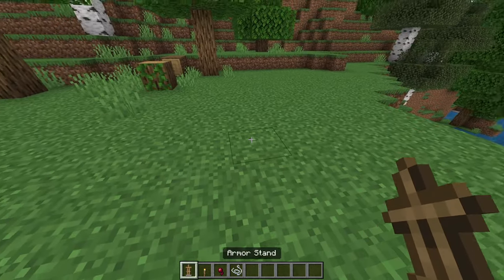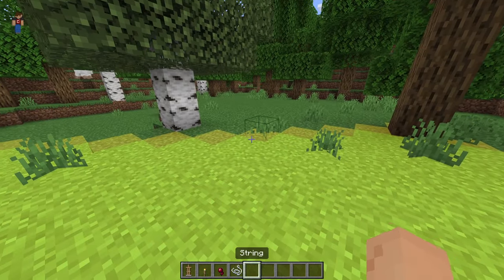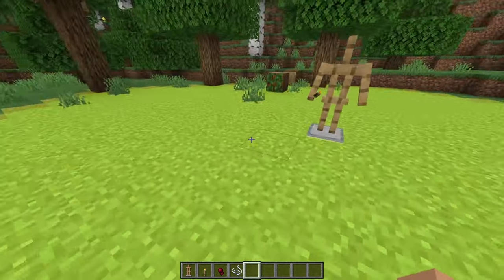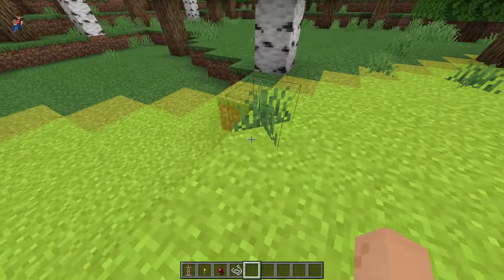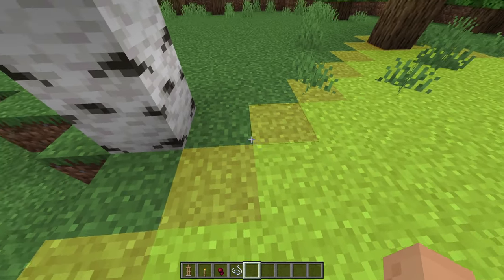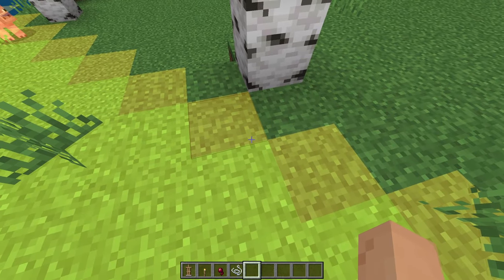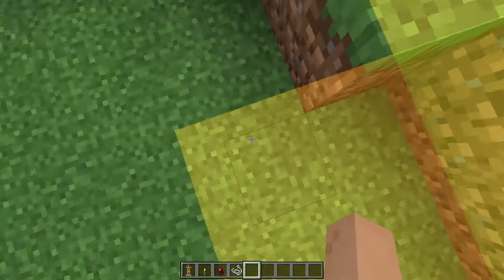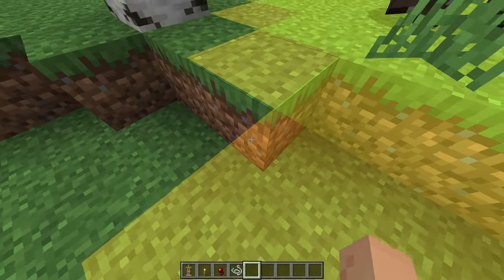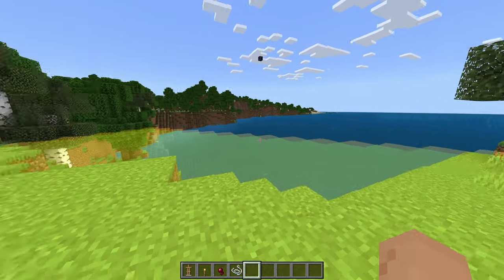Now we're on the final couple of features. Place the armor stand and a torch — this will display the light radius. Anything within the yellow area means mobs will not spawn. You'll notice a darker yellow shade — on a flat surface, mobs won't spawn there, but if the terrain drops by even one block into that darker area, mobs will be able to spawn. That's just a warning color to watch out for.